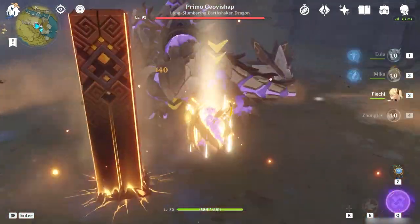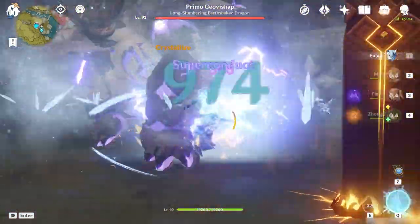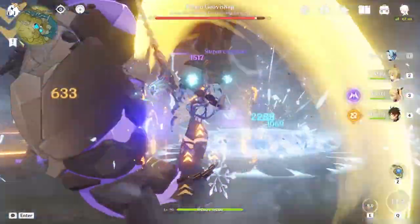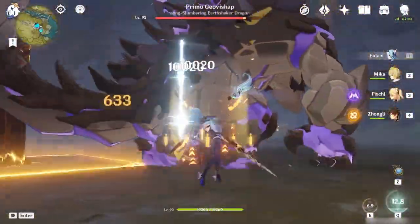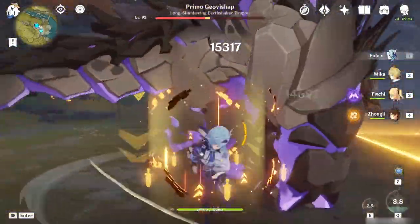Mika being hyped up as the first attack speed slash physical support had a lot of expectations that he would be a good pairing with Eula, who is generally considered as the queen of physical damage. If you happen to be one of those crazy people that actually has Eula at the moment, like me, you're probably going to be pretty excited to try him out.